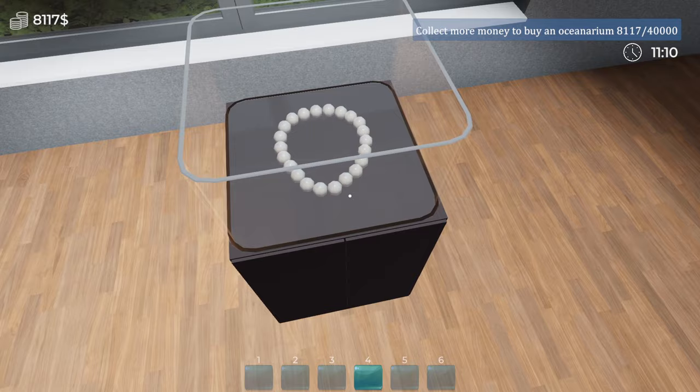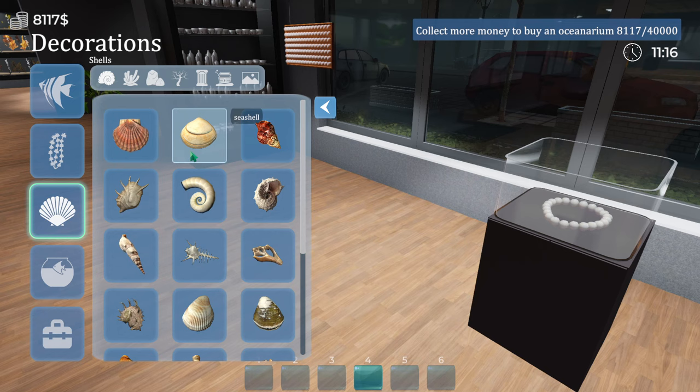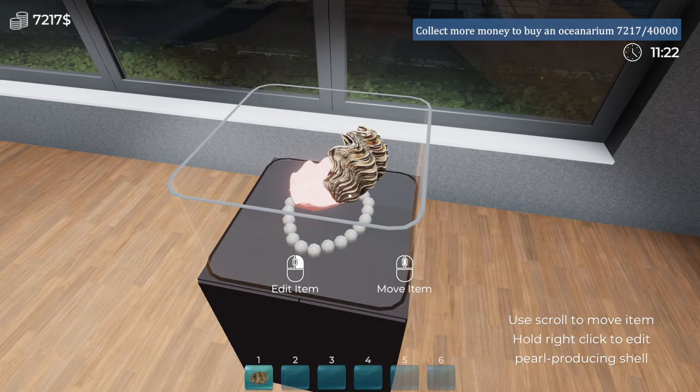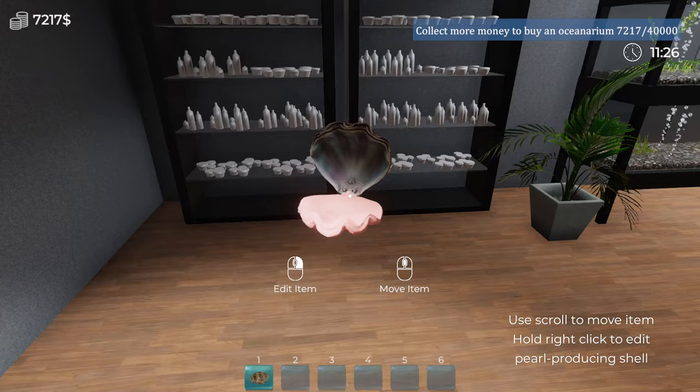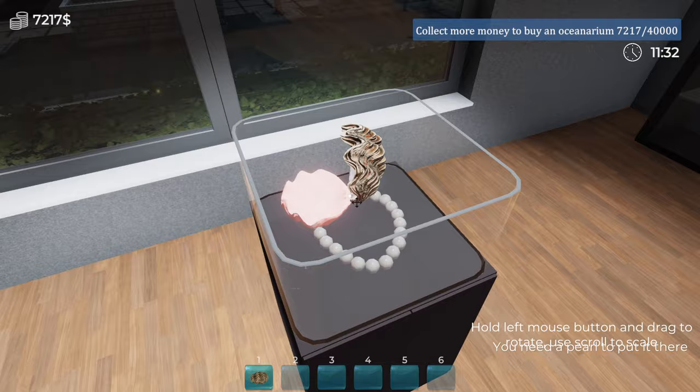Why not? So what will that be under then? There is pearl producing shell — 900, yep, let's go for it. So I just pop that there... hold right click to edit — oh my goodness, what have I done? I really don't understand what I've done here.